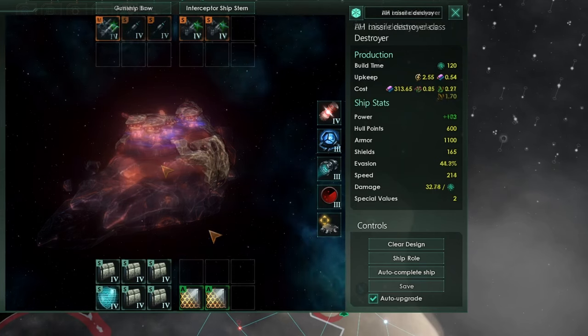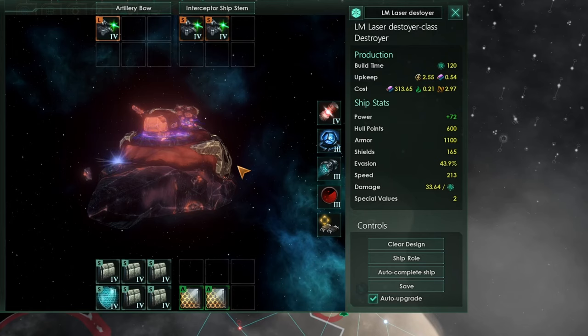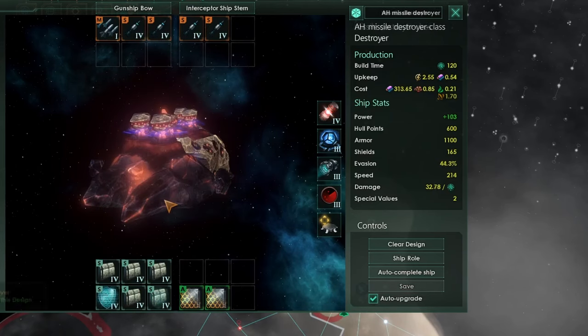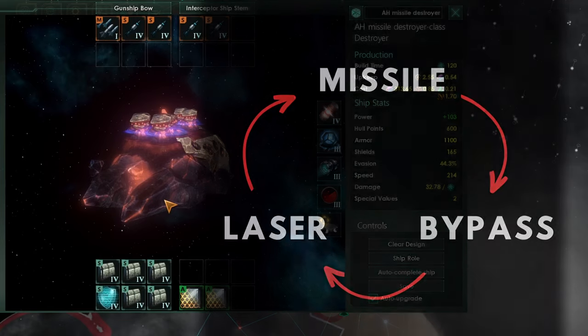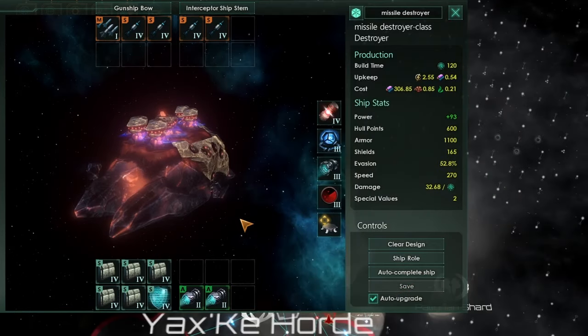In summary: missile destroyers beat bypass destroyers assuming you have armor hardening; bypass destroyers beat laser destroyers and will eviscerate them without hardening; and laser destroyers can take down missile destroyers assuming they have the speed to get into range. There's a lovely rock-paper-scissors dynamic at play here. In a PvE environment the missile destroyer is probably your best bet as an all-rounder against slow AI ships. In PvP, keep the rock-paper-scissors in mind and use espionage to check enemy ship speed, weapons, and defenses — intelligence gathering is now more important than ever in Stellaris.